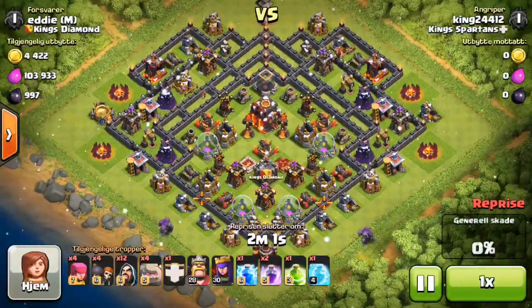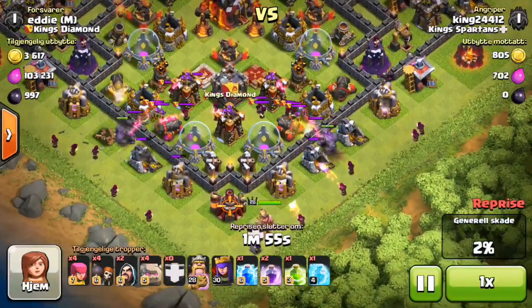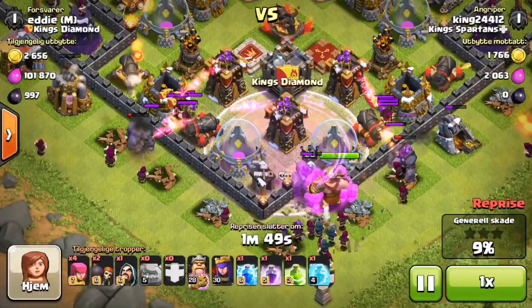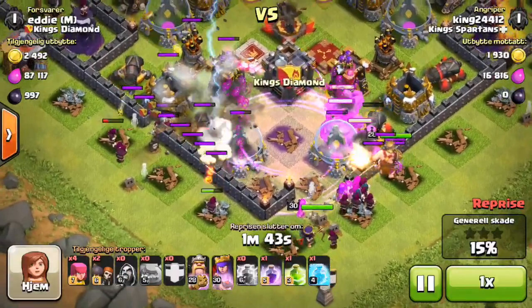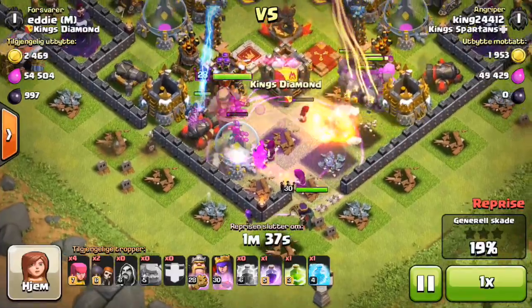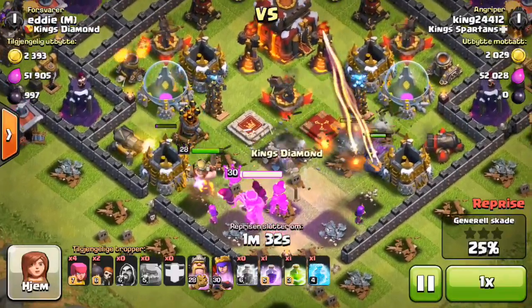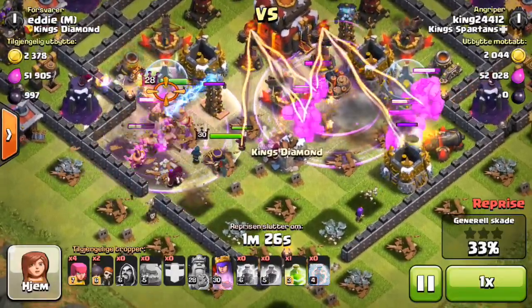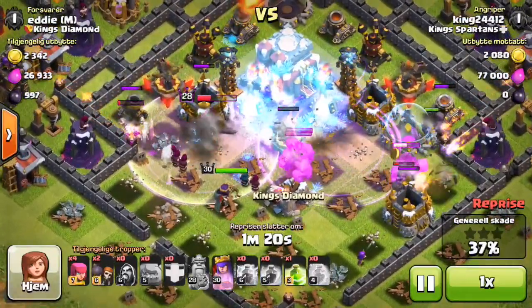Let's end this on a good note with one more epic raid. As I always do - dropping the two golems far to the edges, dropping the four on the bottom, throwing down the wall breakers, spreading out those wizards, taking out those outside buildings, rage spell into the center. We do have a couple of wizards and I'm going to drop the lightning spell to help out because those wizards in the clan castle are absolutely wrecking my guys. Unfortunately, most of our wizards went left and our golems went right - that's super bad news. Those multi-target infernos are really going to do some damage, so I'm going to freeze them - one freeze spell takes care of both very easily.